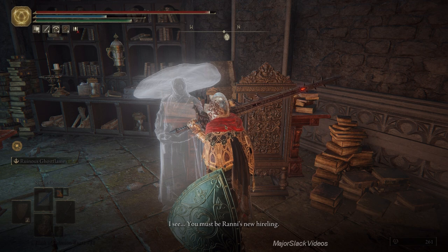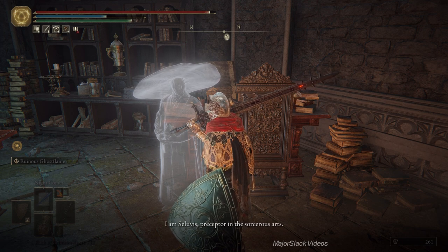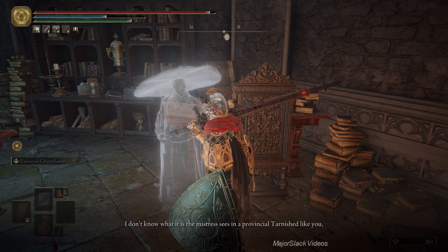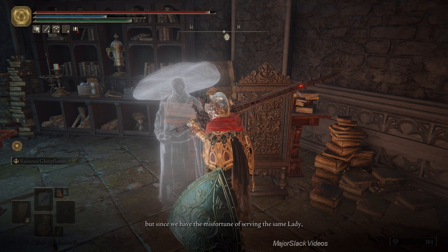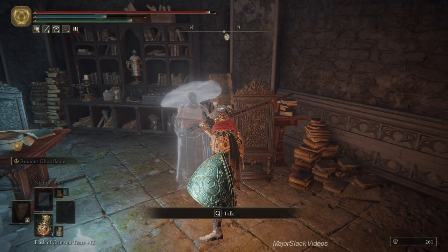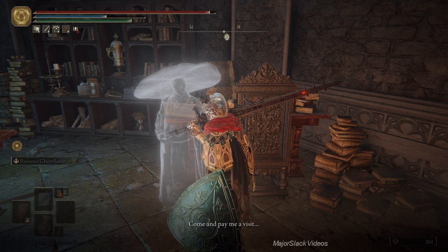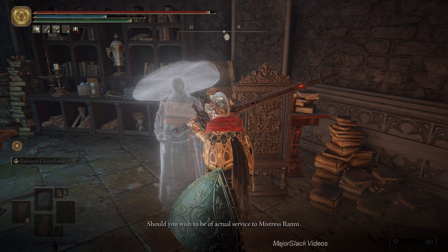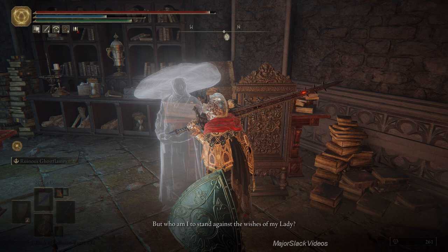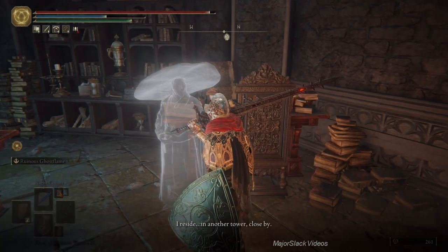'You must be Rani's new hireling. Yes, yes, I've heard all about you. I am Celibus, Preceptor in the sorcerous arms. I don't know what it is the mistress sees in a provincial Tarnished like you. But since we have the misfortune of serving the same lady, I ask that you kindly try not to drag us all down with you.' 'I reside in another tower close by - come and pay me a visit should you wish to be of actual service to Mistress Rani.' And that's the end of his dialogue.